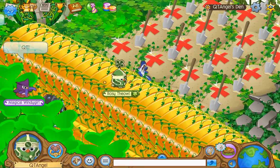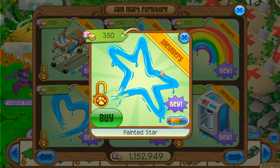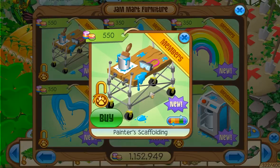For the new item — also, yesterday I believe I forgot to show you guys the painted star, so here are all the colors. I mentioned it in the title but forgot to show you — oops. Anyway, there's the Painter's Scaffolding. Those are like platforms you see on buildings up high, except without wheels. Basically only the paint splatter and paint colors change, like all the other paint items. That's your new item.